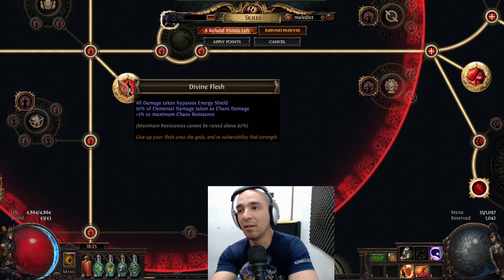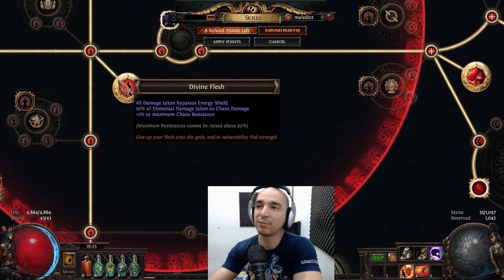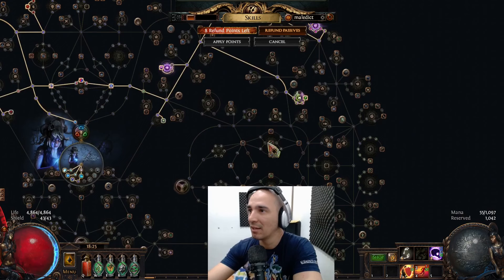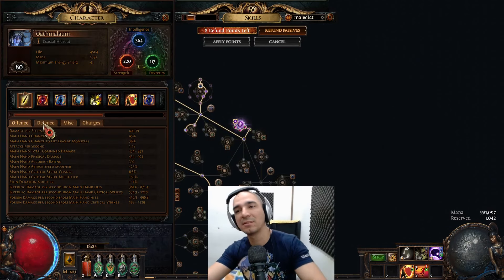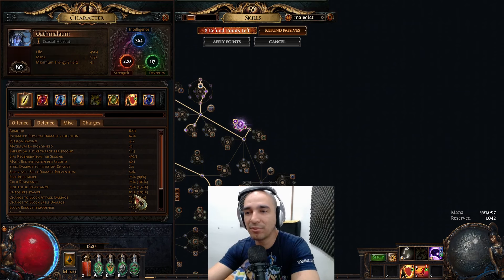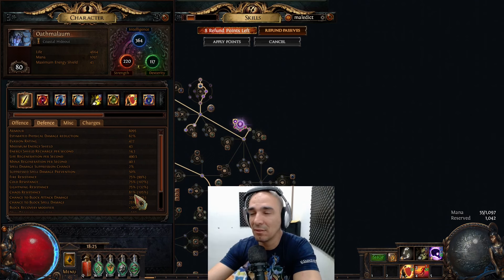Here I have plus five to maximum chaos resistance from Divine Flesh, and the mastery gives plus one percent to maximum chaos resistance, which makes me have 81% chaos resistance. So effectively on chaos I'm taking six times four — 24% less damage.